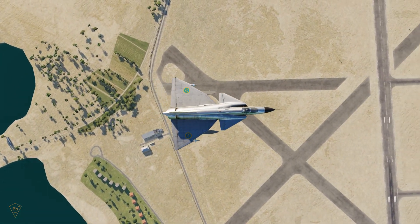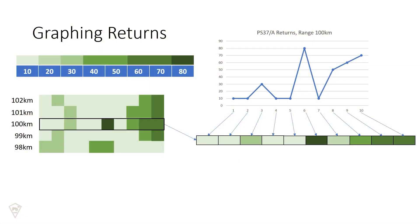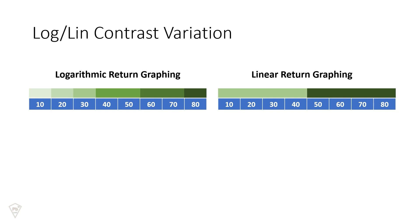It's important to note that the return is an unfiltered graphing of the returns and not the image our brains interpret from the display. Various objects reflect radar energy back to the receiver in different amounts, which is what allows us to plot those returns into useful information. Trees absorb and reflect radio waves differently than grass, which is radically different than a metal tank or concrete building. At the same time, objects that are closer to us reflect more energy back than objects further away, and objects can mask things by blocking all of the signal or their returns. Understanding this, we can utilize various plotting equations to generate a different view of the same results.